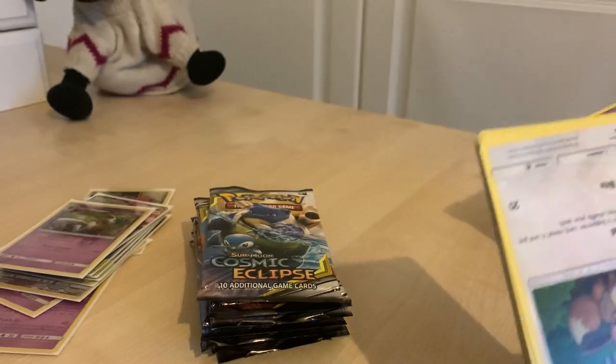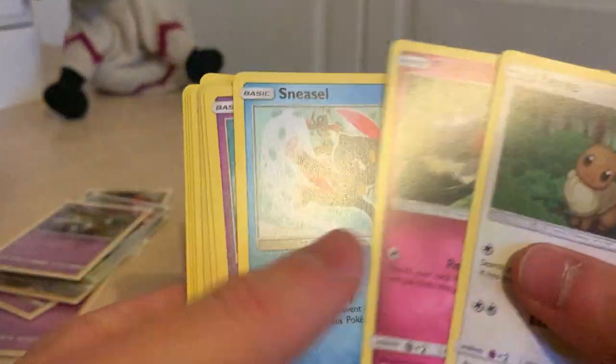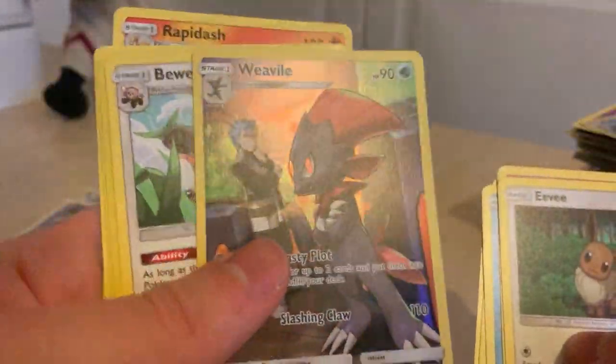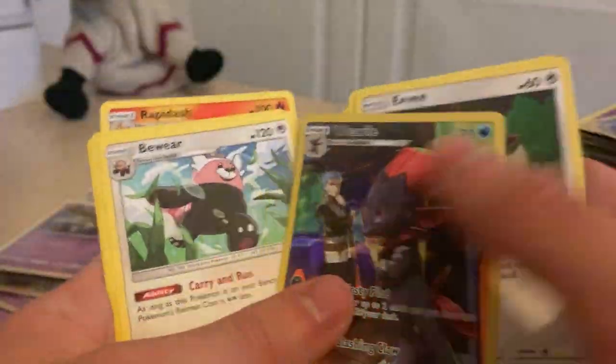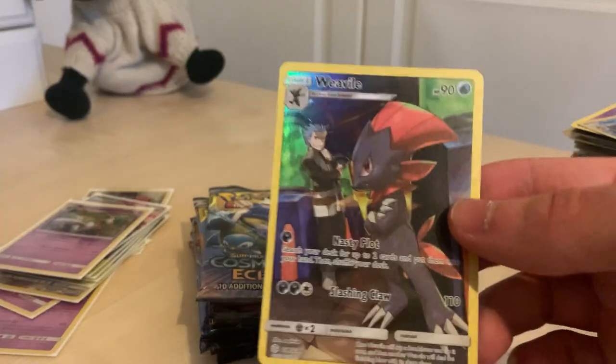Right — Palkia and Dialga come into our last packs. If we can get Palkia and Dialga tagged with Arceus I would love that. Okay, dead pack — so we're just going to sort of go through it very quickly. But that isn't a dead pack though — we've got a Weavile. That is a very nice card right there — sicko mode.